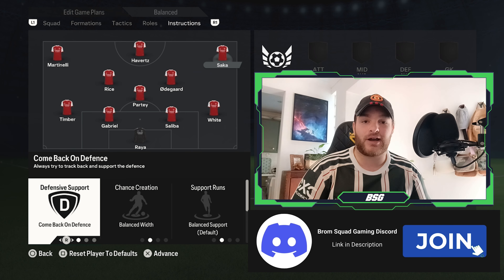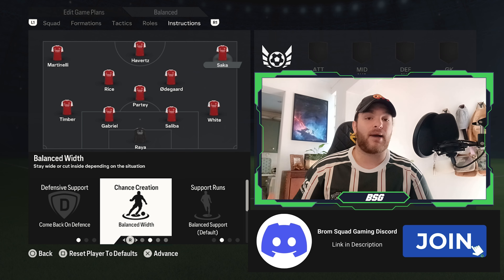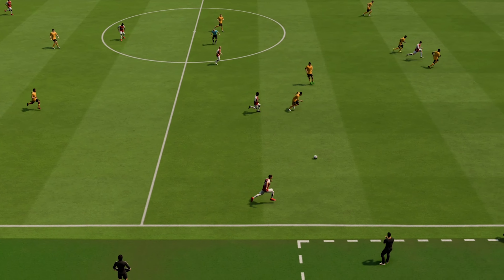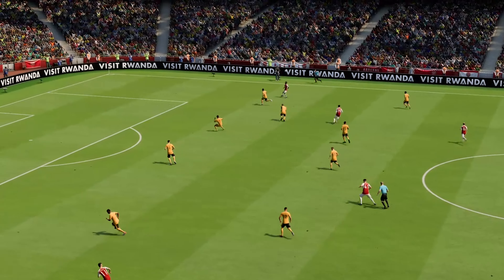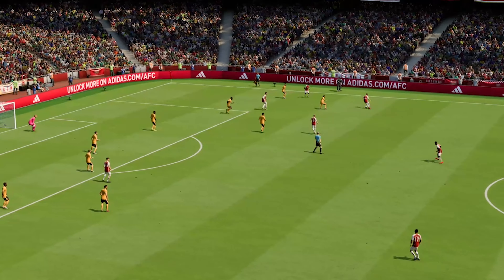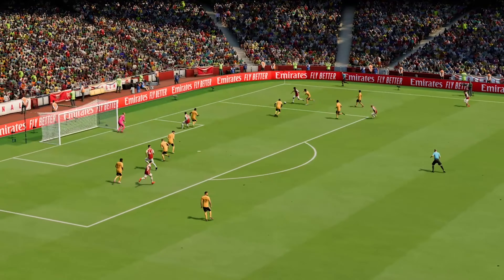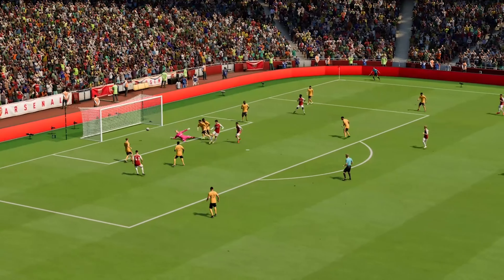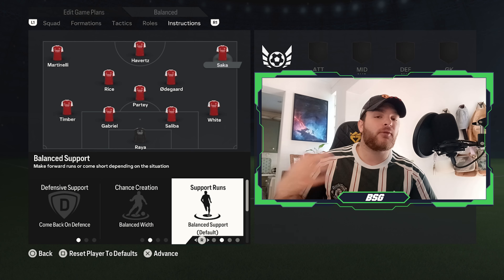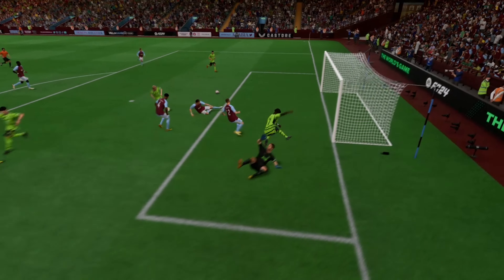Onto your right-hand side — the likes of Bukayo Saka will also be set to come back on defense, but his transition should be set to maintaining a balanced width. We have seen the relationship develop over the last two or three seasons with Saka being overlapped by right-back Ben White, so you do want Saka operating as that touchline winger. But if Ben White is venturing further forward, you want Saka to operate in those half spaces, looking to combine very efficiently with Martin Odegaard, and interchange positions to vacate that wider right space. The support runs will be set to balance as well, allowing him to make aggressive runs in behind, but we've also seen Saka come short and drift into central zones to combine in midfield passing sequences.